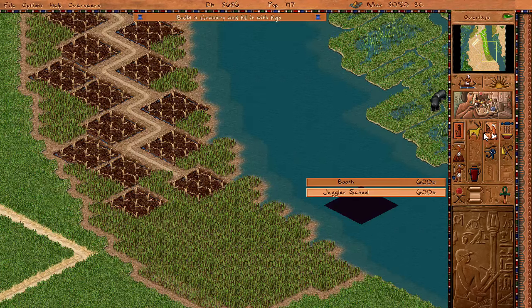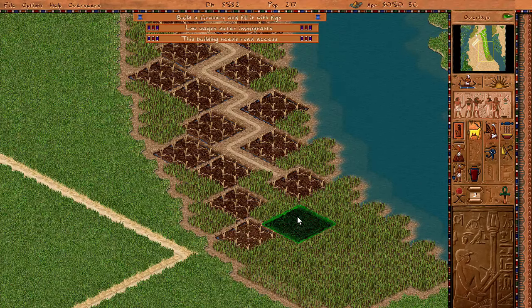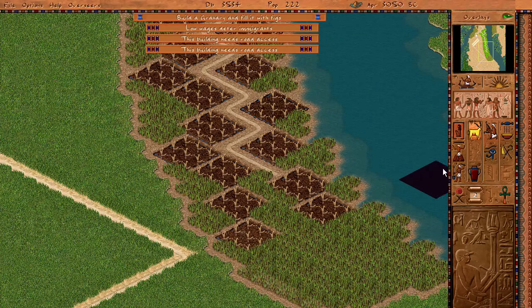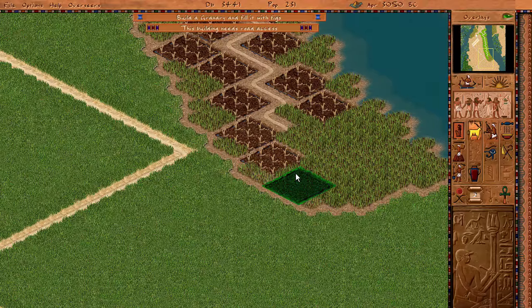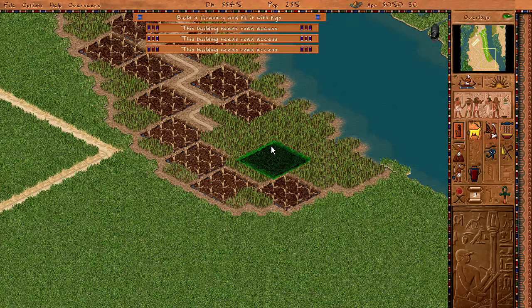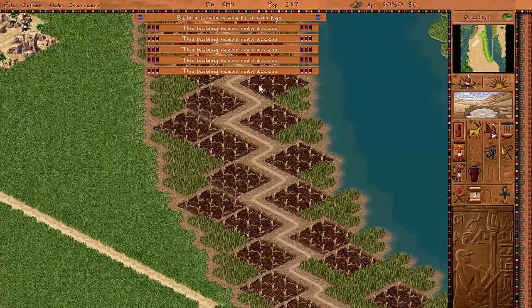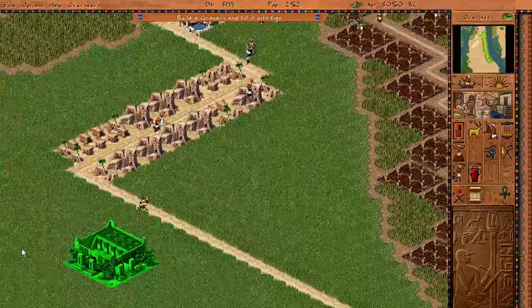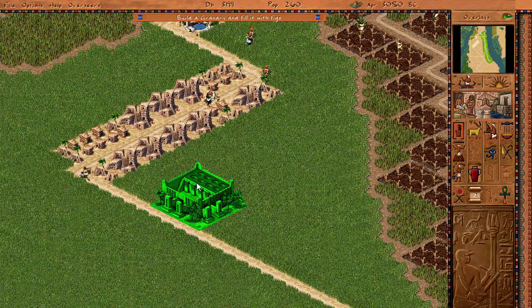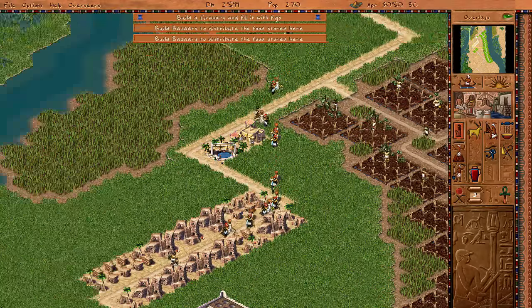So I kind of just build it all the way, because these cost like 48 decibels, so they don't really cost anything major. They will barely do all this - you can see they are already populating this area with things. Now, the next really important thing is we need granaries. The reason we need granaries is because eventually it all has to be stored somewhere. Otherwise, we're lost.